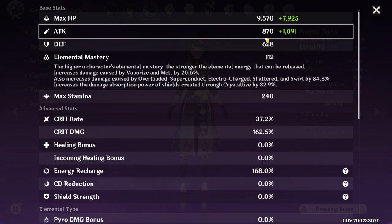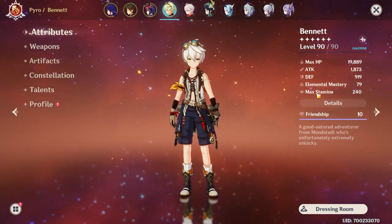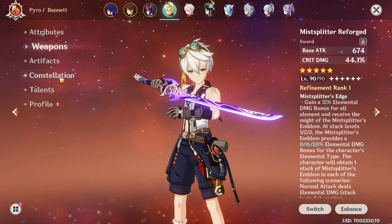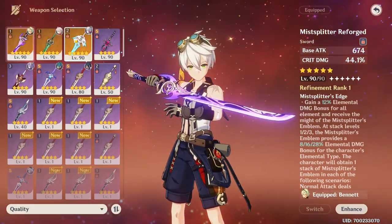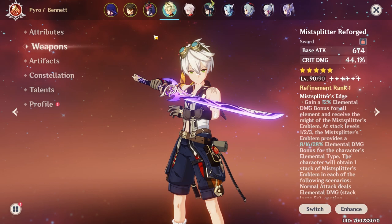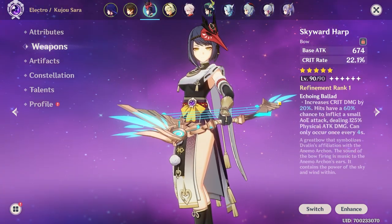Max attributes with a high base attack weapon gives Kujo Sara 870 base attack, and Binny here has 865. Their current weapons have the same base attack — Binny with Mistplitter, which isn't really gonna be his best weapon honestly. A realistic Binny, if you have it, would have something more like Skyward Blade or Festering Desire, because you really want to have his energy recharge high. Whereas Sara doesn't necessarily need that — she could really hold onto Skyward Harp and keep it.